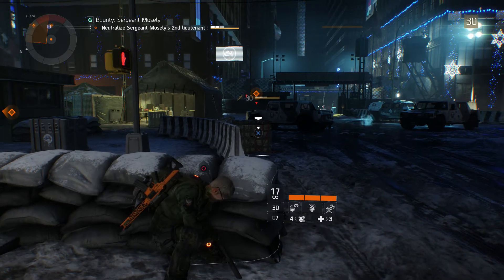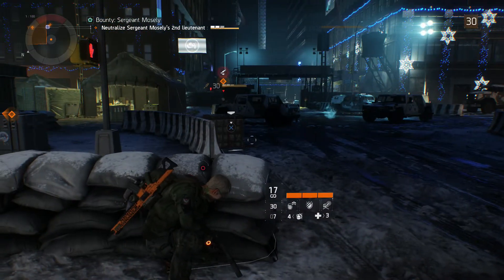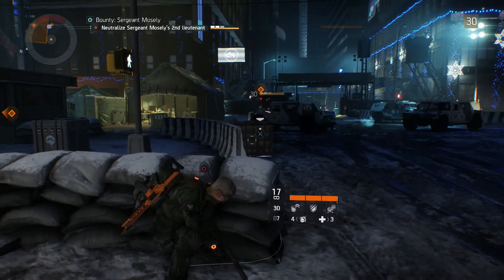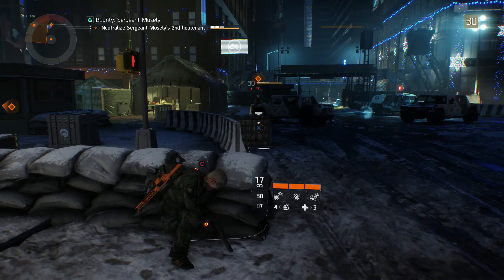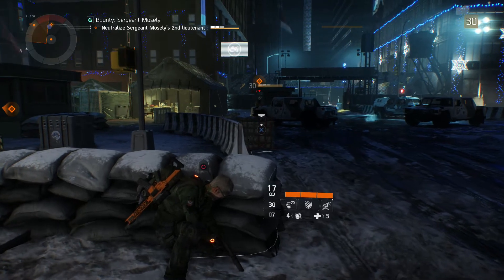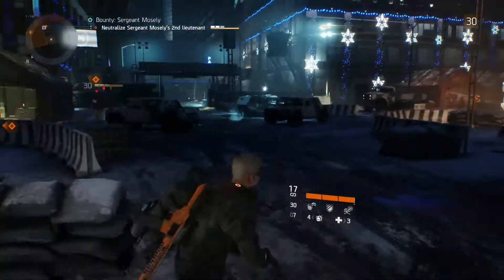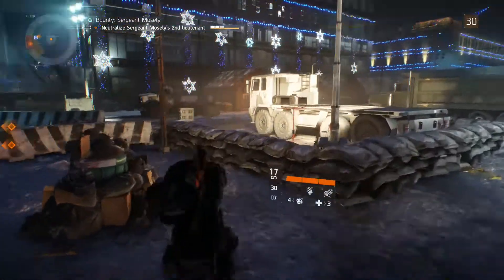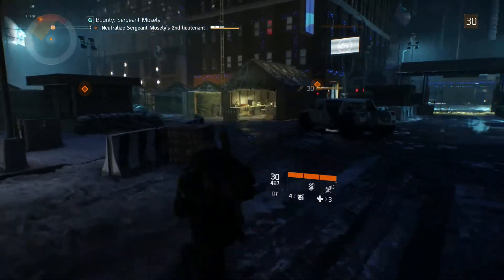I'm going to show you how to do it. Basically you need to have a riot shield equipped and something throwable — either the turret or the healing station. You just pull your riot shield out, do a sprint, change to the weapon you want to use, and throw your item.